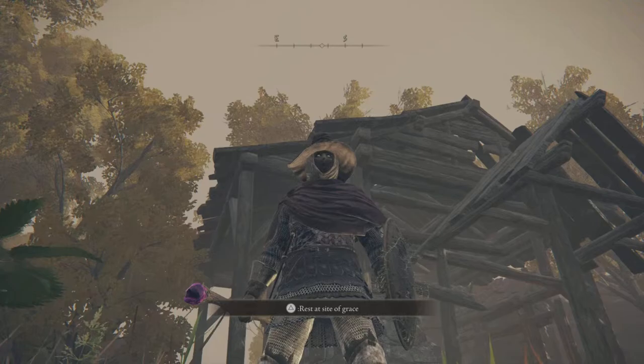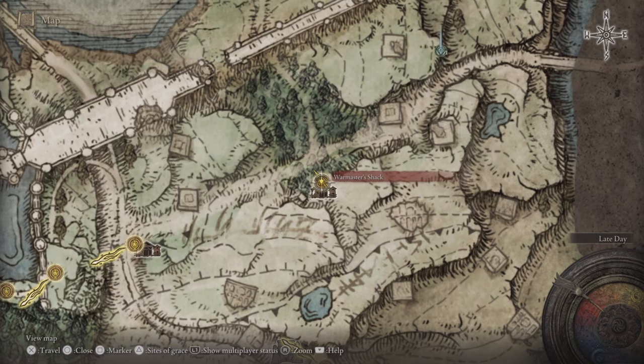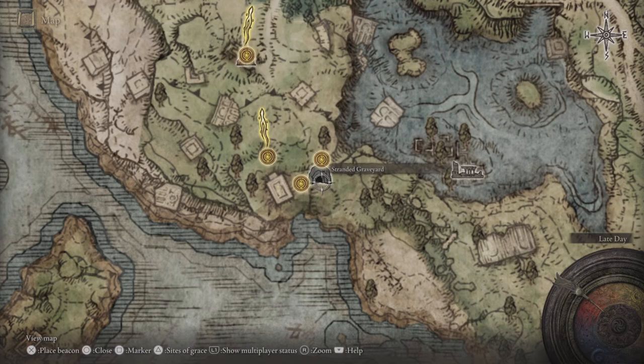Hey everybody, it's NICE. I hope all you lovely ambidextrous dual-wield power-stancing people are having a nice day. Today I want to go ahead and give you the location of the Uchi Katana. This is the katana that the samurai starts off with, and since samurai is like the dual-wield class, it's pretty cool to find two early on in-game, and this is very easy.